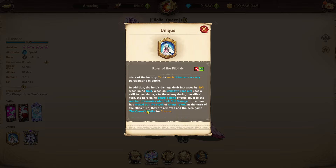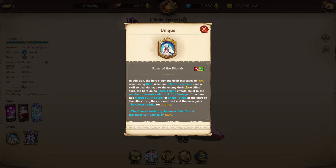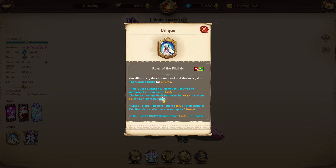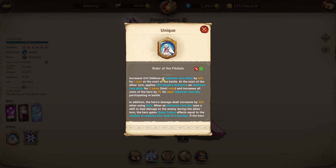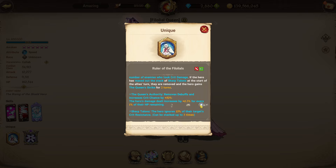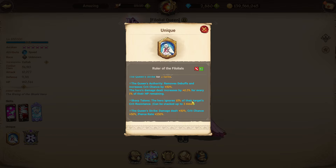When an unknown race ally deals damage during the allies' turn, Fitoria gains sharp talent effects equal to the number of enemies who took critical damage. If she maxes out sharp talents at the end of allies' turn, they are removed and she gains the queen strike effect. Queen's authority removes debuffs and increases critical chance by 50%. The hero's damage dealt increases by 0.3% for every 1% of HP remaining. With maxed sharp talents she ignores up to 45% of the target's critical resistance.